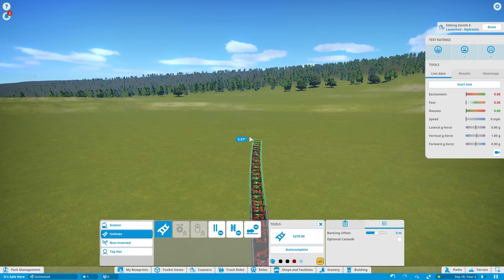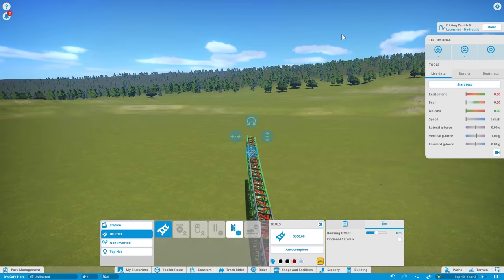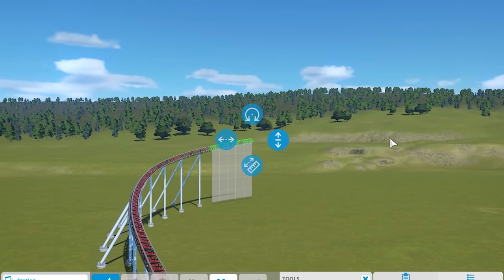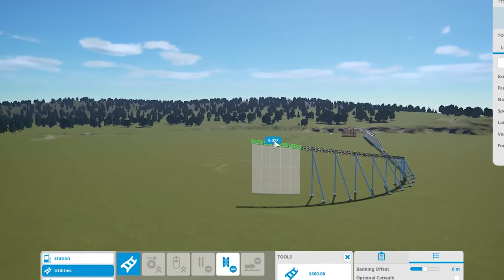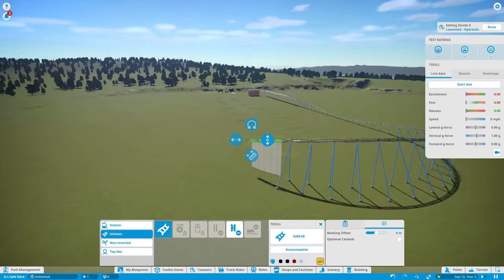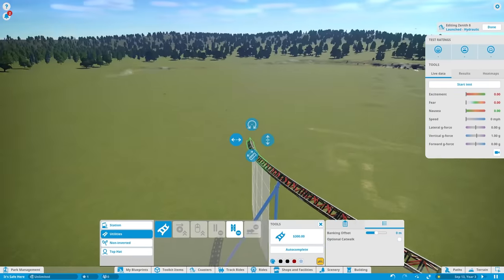As the coaster comes out of the tunnel, it starts to angle into a pretty deep turn — about a 50 degree angle. It gets pretty high, but at about the middle of the turn it starts to straighten out, then comes down quite steep because it's going to go into a massive loop.